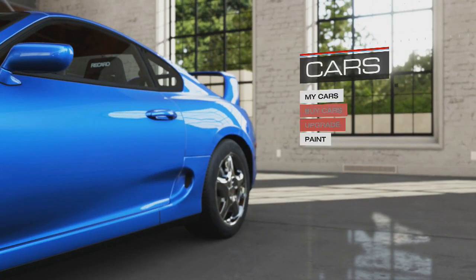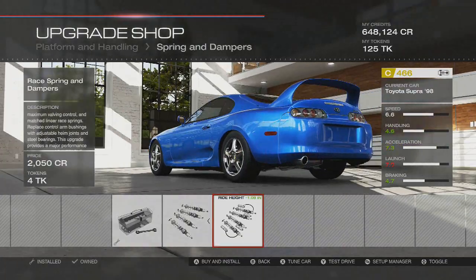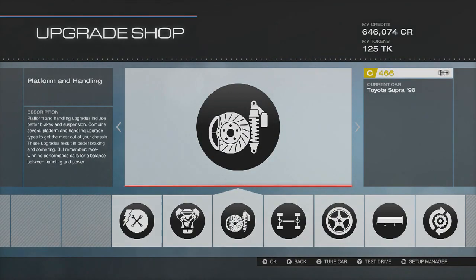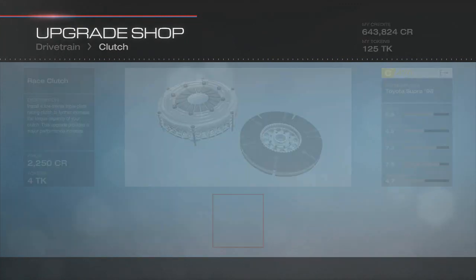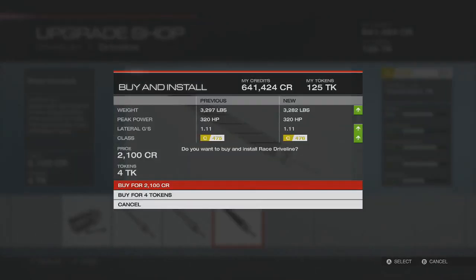Let's go ahead and upgrade it. First things first, get all the platform and handling stuff out of the way — race brakes, race suspension, all that stuff you guys already know. That's quite a bit of a drop. This is definitely gonna look awesome when I get the new rims on it. I don't need the circuit-specific parts — not doing a circuit build, although I do want to do some of those soon. My circuit setups are pretty basic, but if you guys want me to show those to you, I'm more than happy to do that.